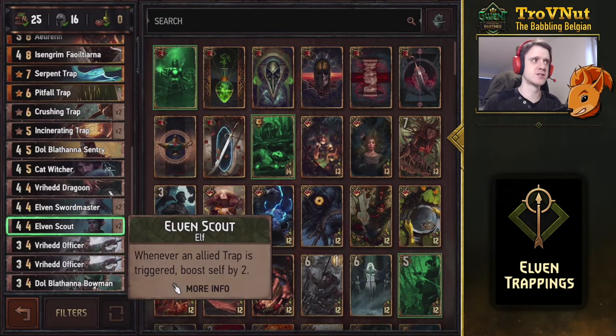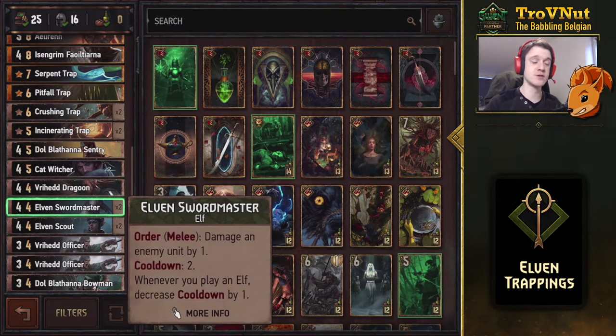Next up are two Elven Scouts, who trigger on traps and boost themselves by two every time you trigger a trap. The Elven Swordmaster is also very powerful in this deck — placed on the melee row, her order ability deals one damage to an enemy unit every two turns. However, if you play an elf you can decrease the cooldown, so you could technically do this every turn. There are two of them in the deck for consistent damage ticks.